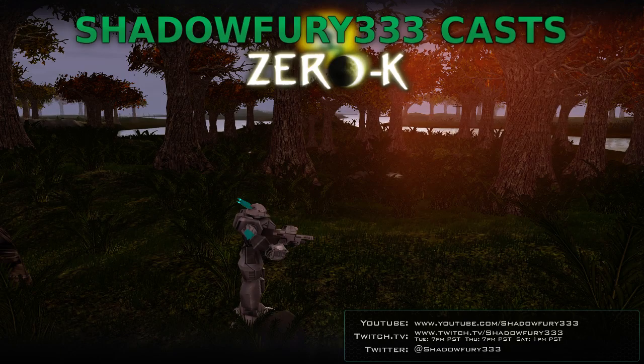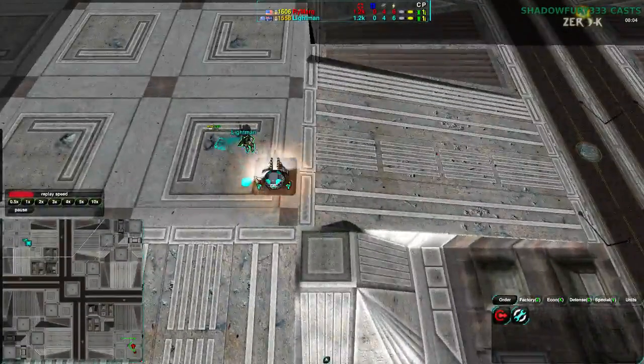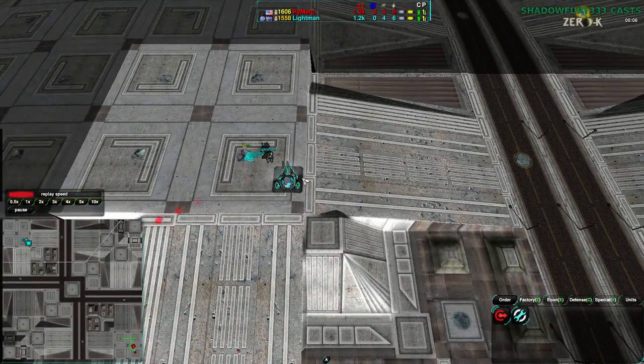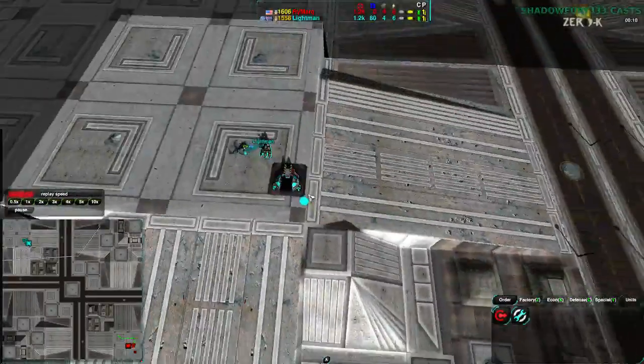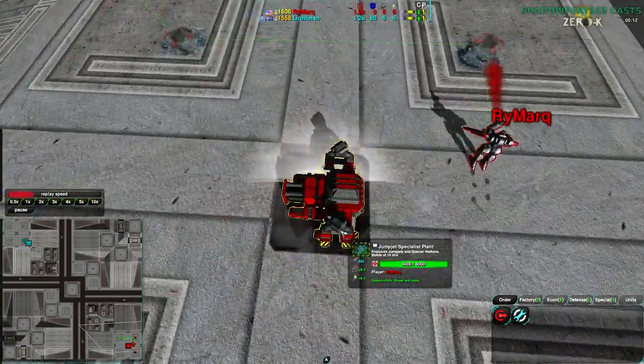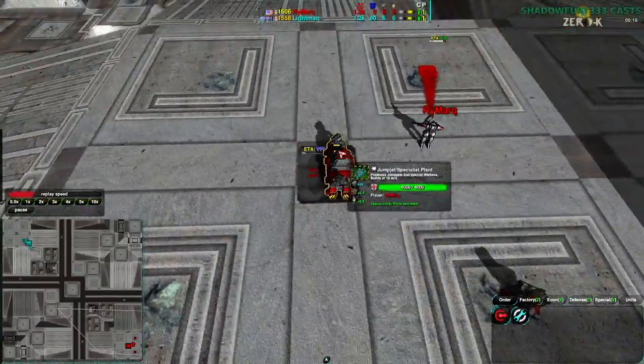Welcome back, ZeroK fans. The last exhibition match for tonight is going to be Lightman vs. Rymark on Intersection. We just saw Lightman fighting against Florus, getting a bit outflanked — didn't do a terrible job, but he did get outflanked. Lightman is going for Light Vehicle Factory first off, not at all surprising, while Rymark is going for Jump Jet Factory, which is kind of surprising.